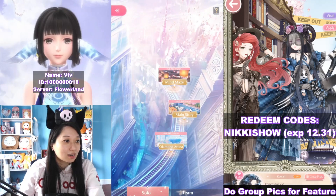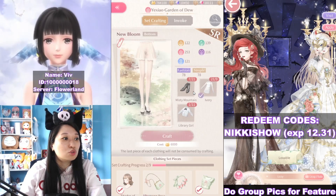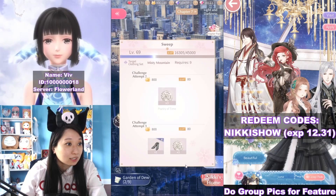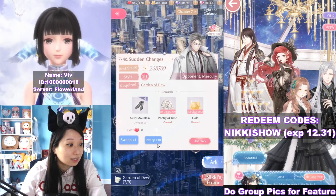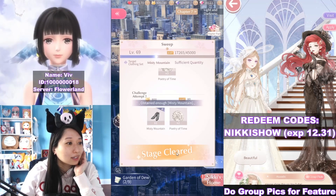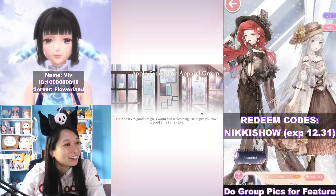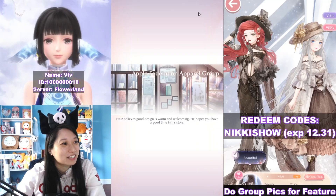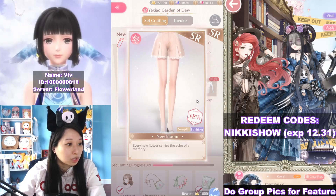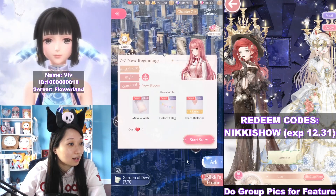Let's go back to the main story and continue. We are on stage 7 right now and we are here to craft New Bloom. Let's get some shoes — I have 10 left. Six left — is this gonna be it? What a joke! That's my final one. Let's buy this for 45,000 gold — nice. Now I have enough to craft this bottom. A Yi Xiao beautiful outfit.